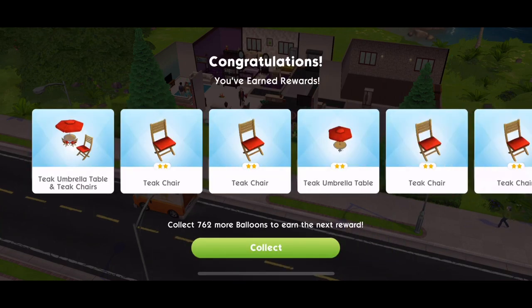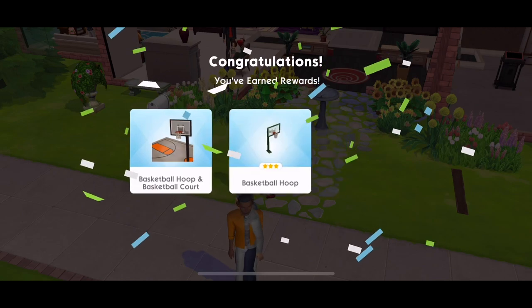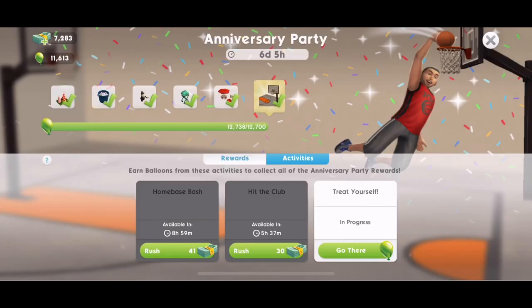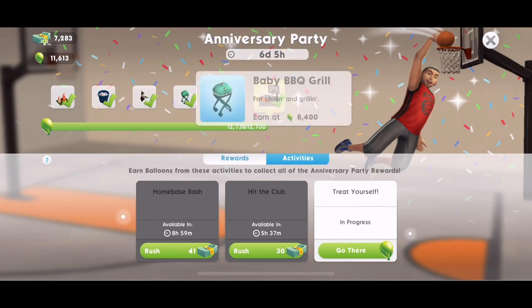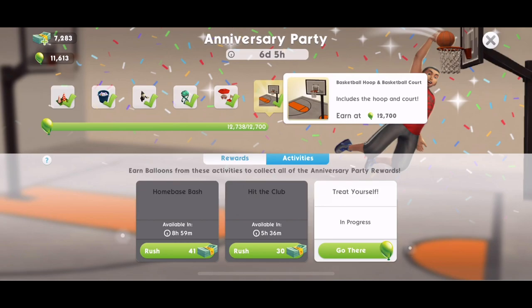I'm going to continue working until I've earned 12,700 balloons to show all the prizes. We earned teak umbrella table and teak chairs — four chairs and one umbrella table. And there we go, we've just earned 12,700. You've earned rewards: the basketball hoop and basketball court. That is all of the prizes. Going into the anniversary party we can see we've won all of these: anniversary decorations, the drink bucket, the party animal gnome, the baby barbecue grill, the teak umbrella table and teak chairs, and the basketball hoop and basketball court.